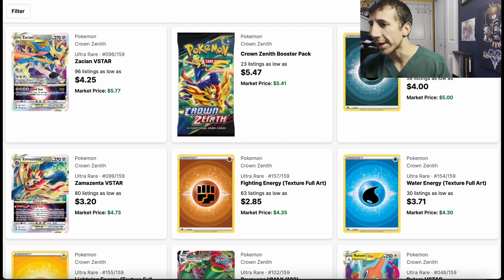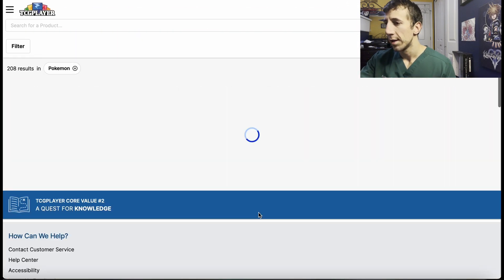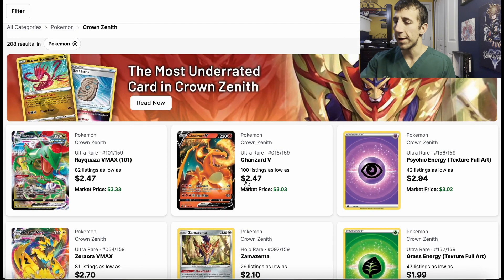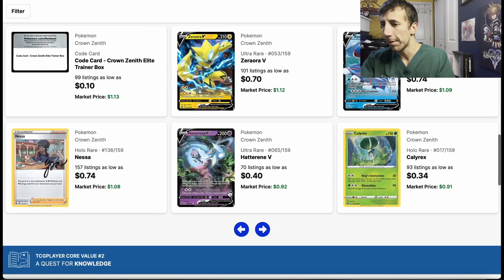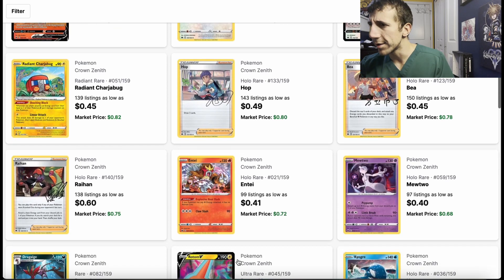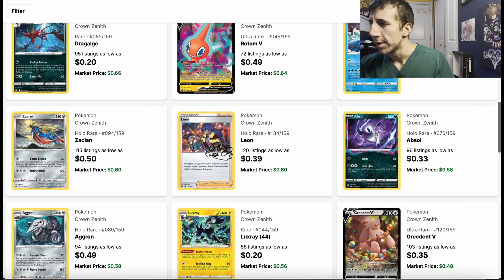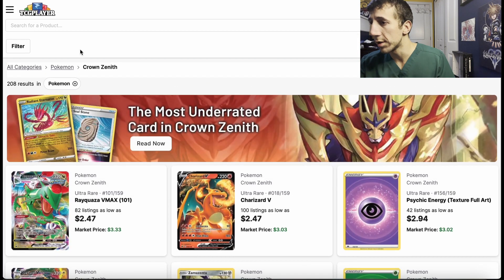Leafeon V-Star, Zacian V-Star — these ones are not going to be worth as much but still cool arts. Radiant Eternatus, Charizard V — cool art, not that much value, but I'd still have it just because it's a Charizard. Don't have to buy it now — wait for it to drop a bit, then check what your local card shops have. And then there are these cards that have signatures for the characters — that's new for this set, I've never seen it before. There's a Leon. I'd get them just to collect them honestly — if you can get them at your local card shop for like 50 cents, buy it.